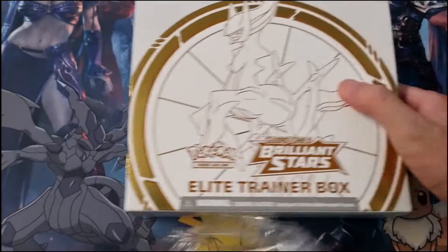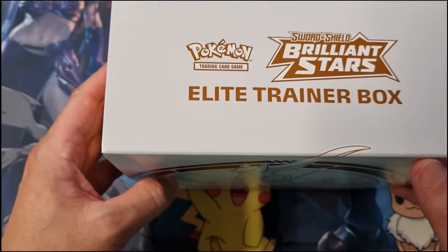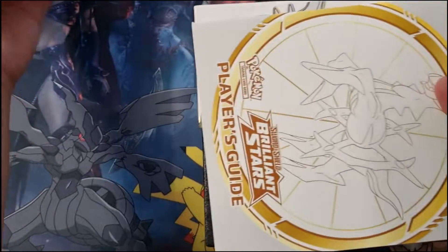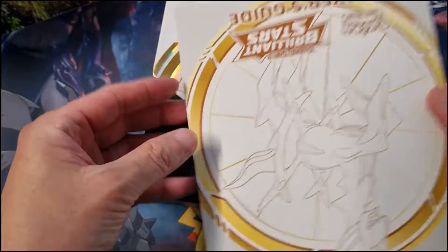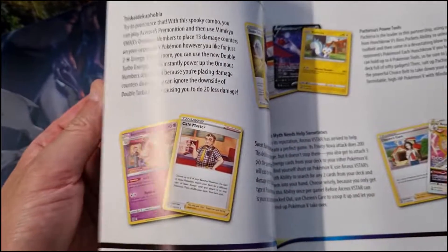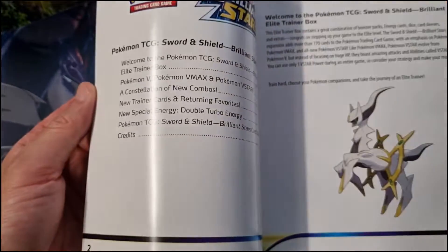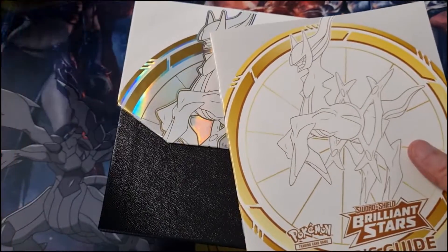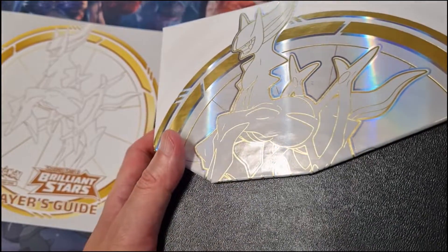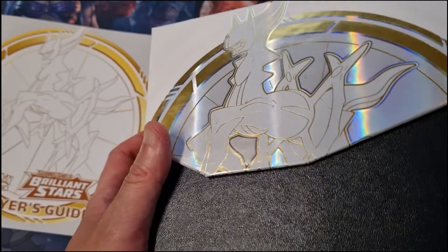So let's see what I have. This is Sword and Shield Brilliant Stars. I like the design and the cover. It's a player's guide — it comes with all the cards as well, so that should come in handy. And I like how that shines in the lighting.